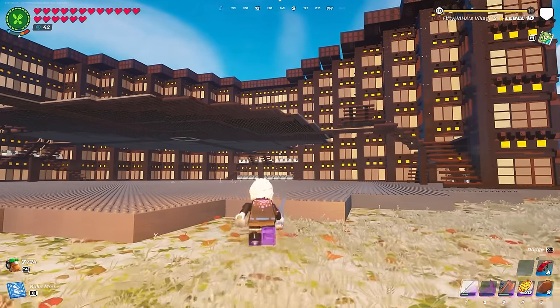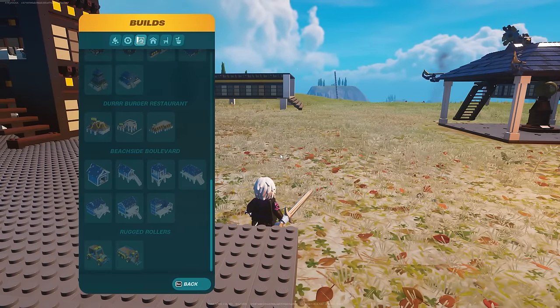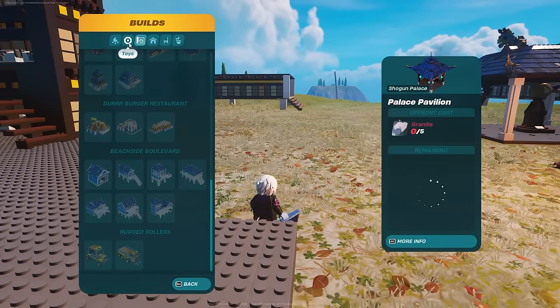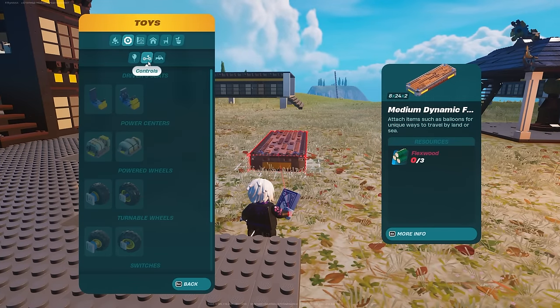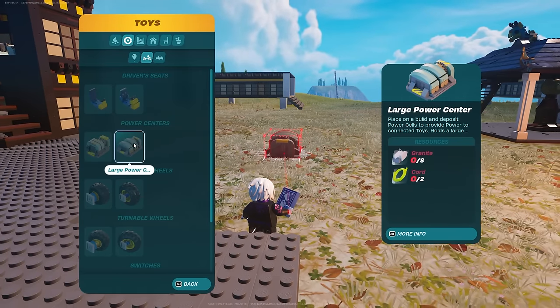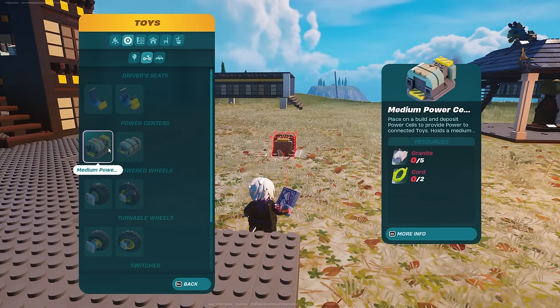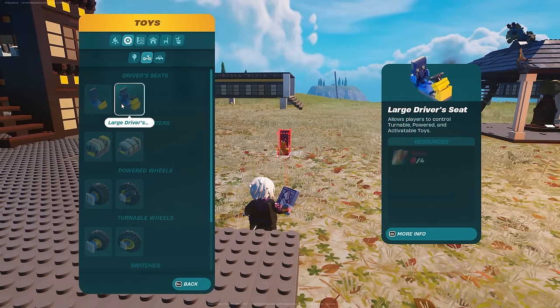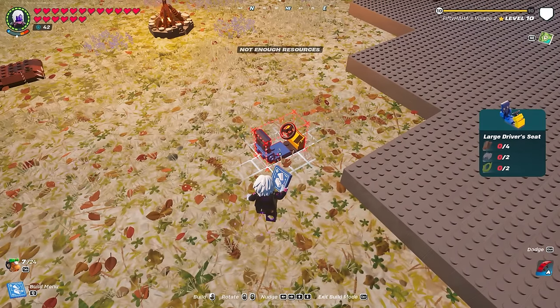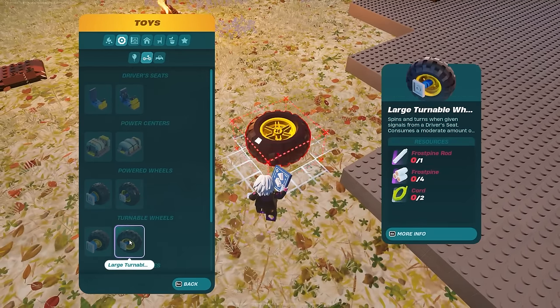LEGO Fortnite has finally released brand new cars and these cars actually let us turn. I've already checked out a few of the new items — we have a lot of new foundations. If we come over here there's controls, a large power center, a medium power center, and now we have driver's seats. If you look at these driver's seats there's a little tiny steering wheel, which means we should be able to turn each car.